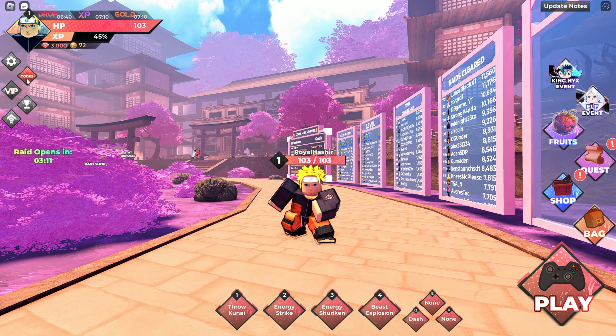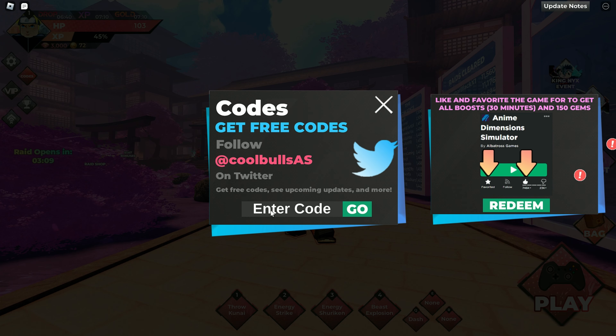First, click on the codes button, and you'll see a bar where you can type in the codes. The first code in this video is 'extreme' — make sure to type it in capital letters — then click the Go button.